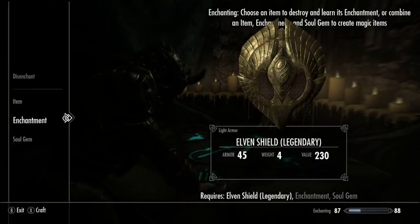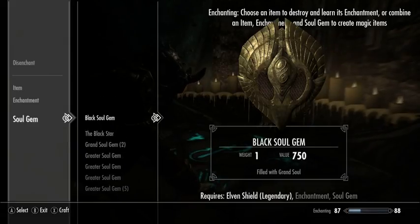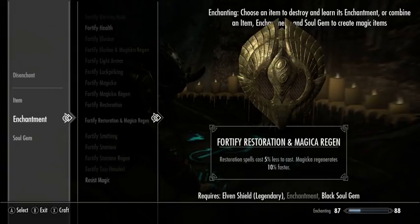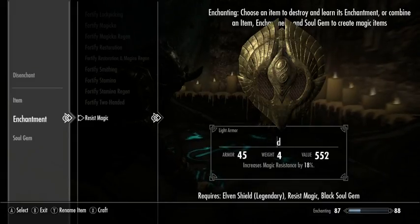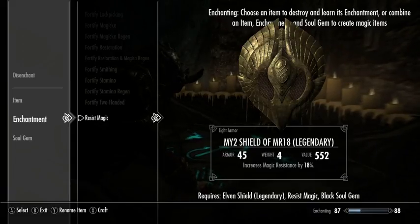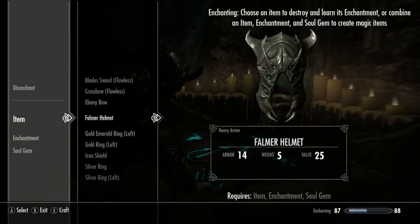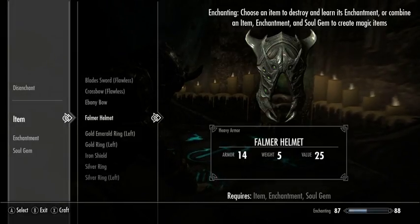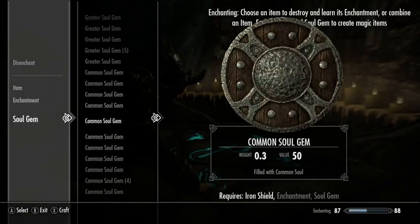This elven shield — we're actually using this now. Since I've already smith-improved it, let's give it a nice enchantment. For some reason I picked up an iron shield; I cannot imagine why.